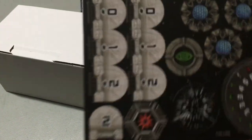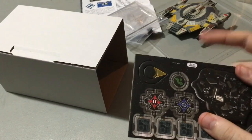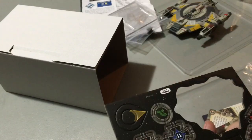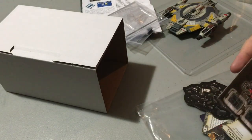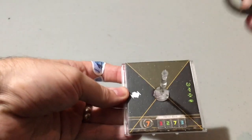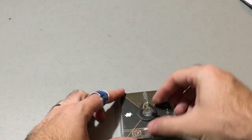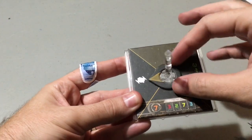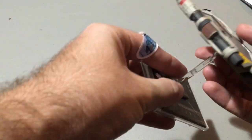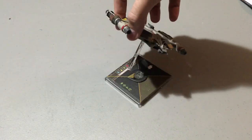We've got our dial here, which we've already looked at. We've also got some of the mission tokens, and of course this beautiful token here, which is going to be referenced by one of the other upgrade cards. And here is our little Mobile Firing Arc piece. We have our base assembled, and this goes right on over the top. For your action, you just rotate it and it slides nice and easy — it might slide a little too easy, so that's something you'll have to manage during gameplay.